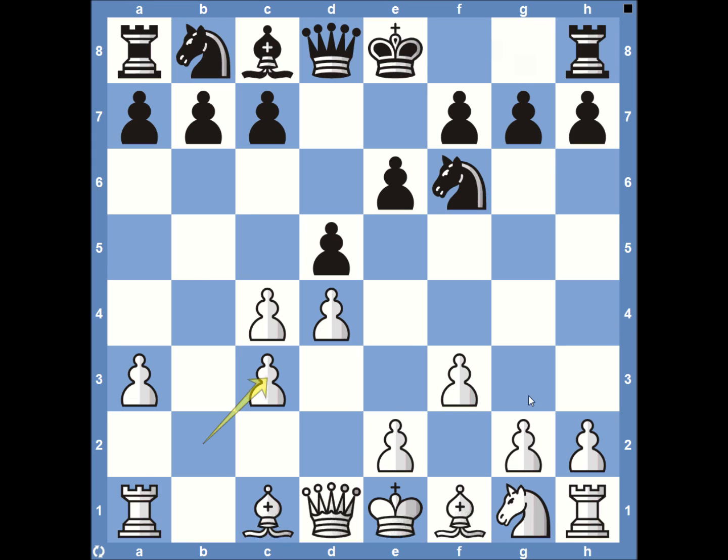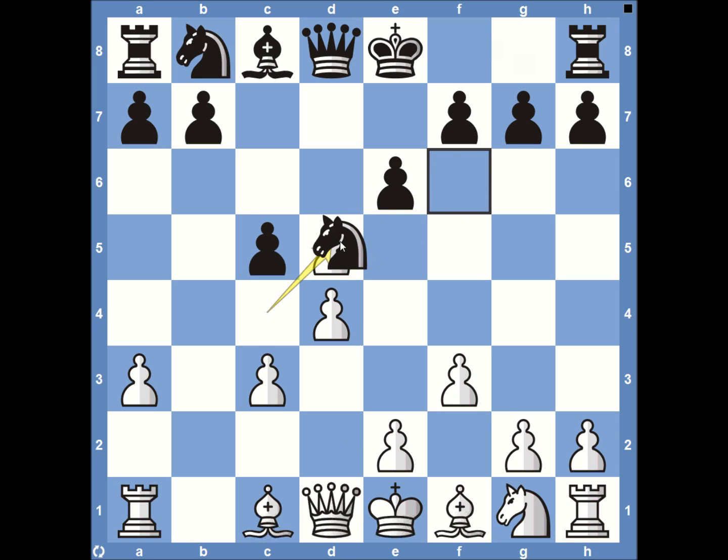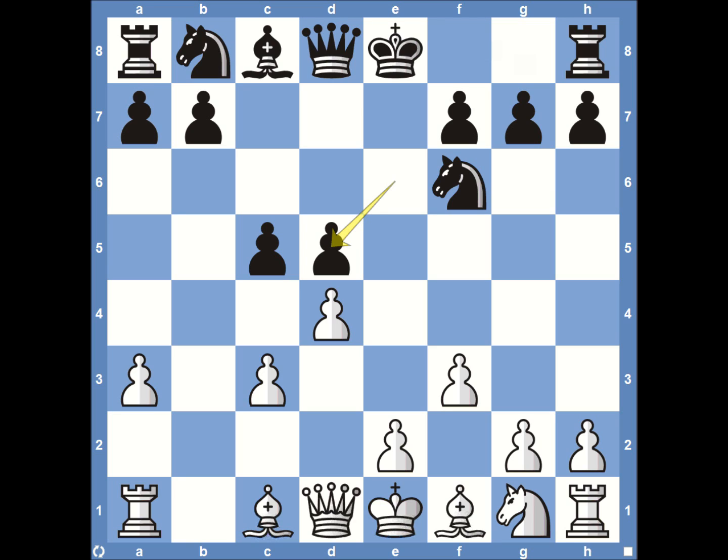White could focus on the kingside, pushing forward with E4, controlling the center, and then attacking on the kingside. Black responds with pawn to C5, trying to break up the center. Magnus Carlsen decided to take back with his pawn rather than the knight, which is more common. This was definitely one of the early moves he took quite a while to figure out.